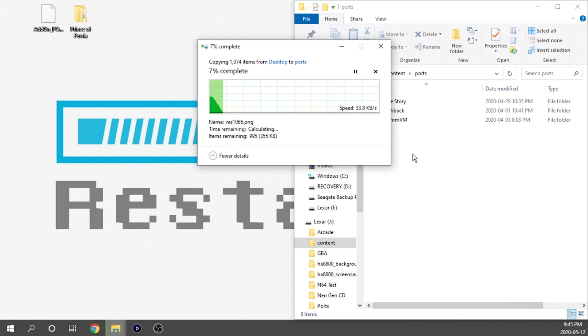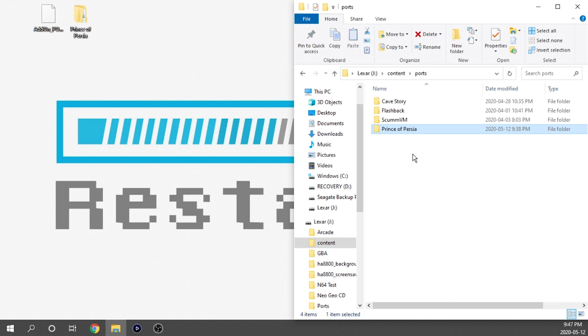This will just take a couple of seconds to transfer over. Once it's transferred, we're actually more or less done — we don't need to do anything else to our build. We can grab our USB, pop it into our arcade cabinet, and give it a shot. So let's go ahead and switch over to that arcade cabinet now.